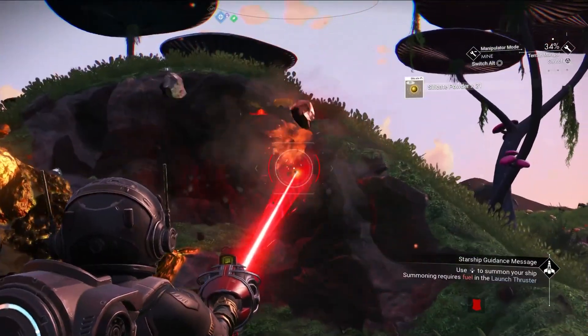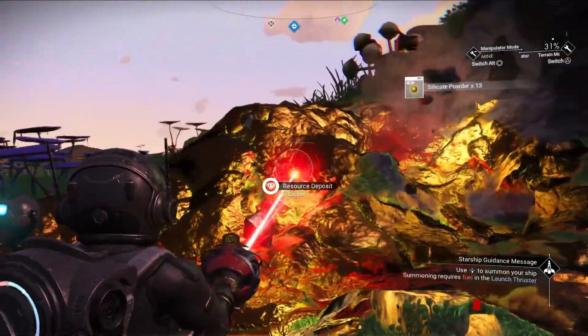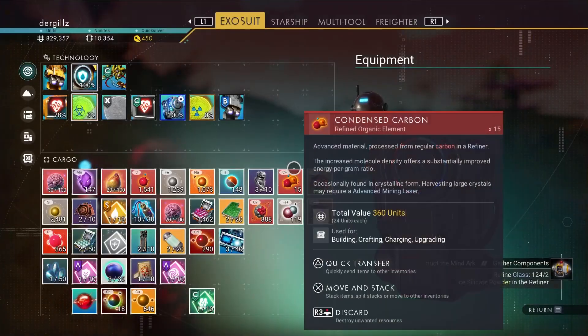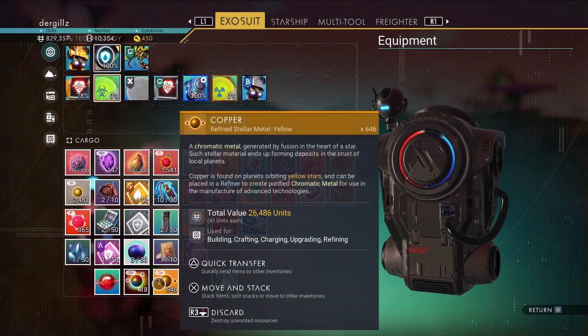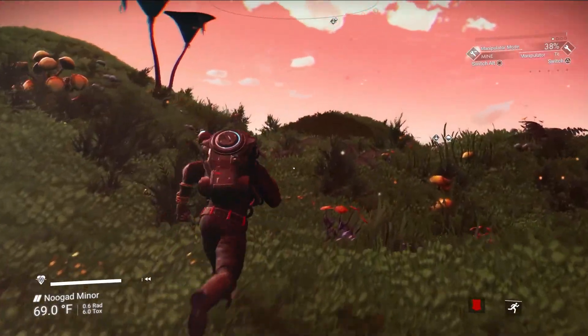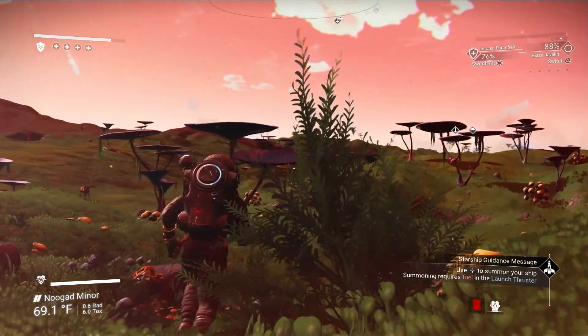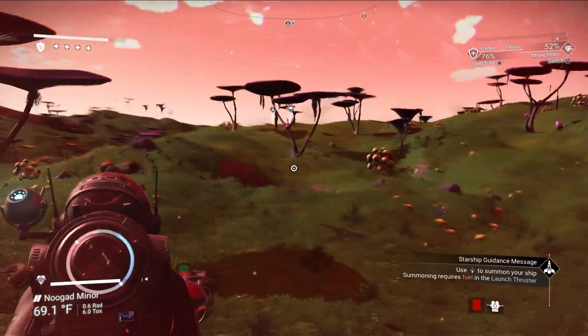Let me get all I can from here and then we will go refine it to some chromatic metal. Alright, we got all the copper — we got 646 copper from that one deposit. That is more than enough copper. Yeah, let's go back to the base.